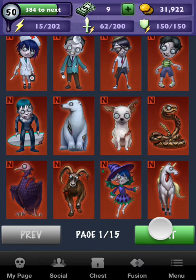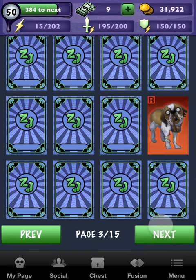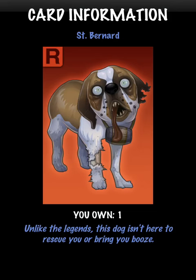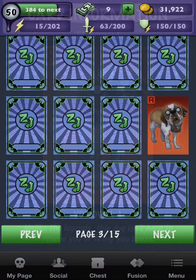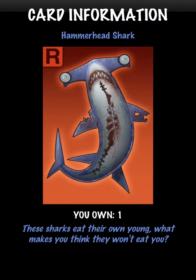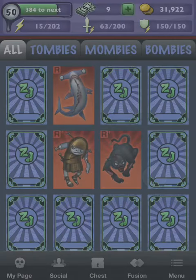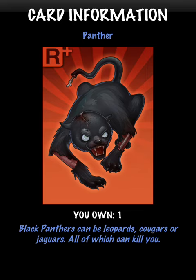Here I'll show you which cards I have. For example, St. Bernard — I own one. I got the Hammerhead, I have one of those. Roman Soldiers, two of those. Black Panther, one of those.